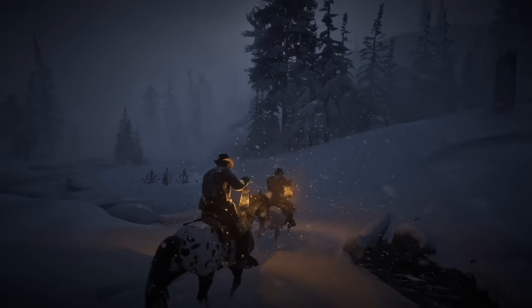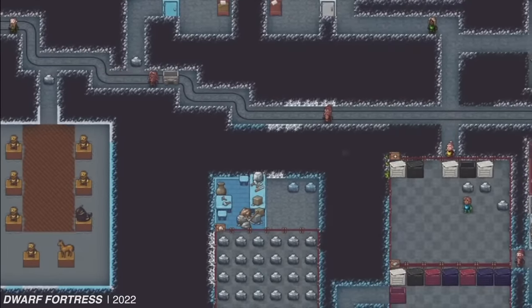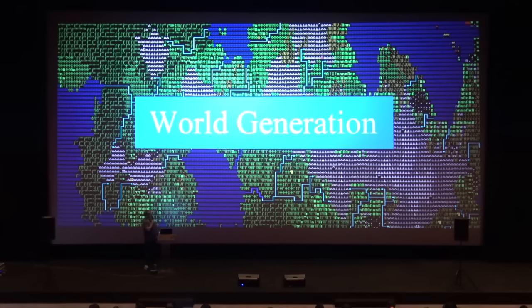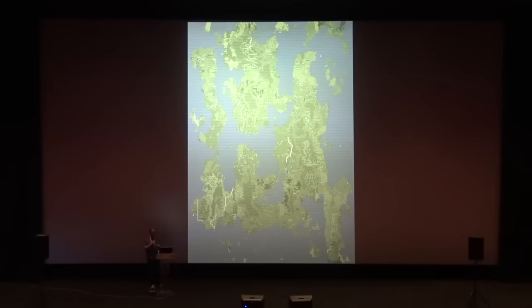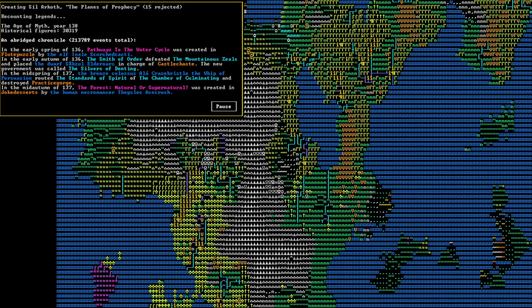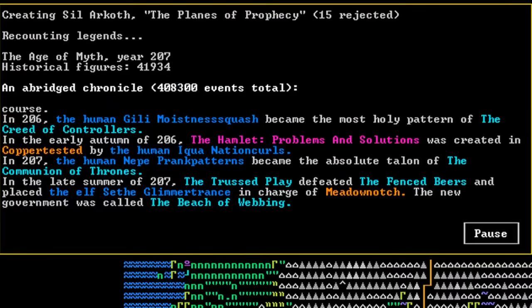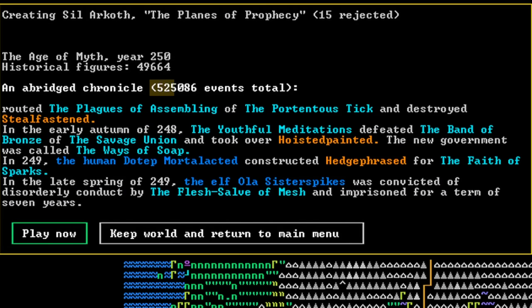If any game can help us answer that question, it has to be Dwarf Fortress, quite possibly the most labyrinthine and complicated title ever conceived. The product of almost 20 years of work by a pair of brothers, every time you press start the game generates a new world — calculating rainfall and mineral distribution and temperature and elevation and a hundred other things. You can watch thousands of years of simulated history flicker by, a timeline of events chronicling wars and treaties and betrayals and losses. The full history of my first game included 525,086 events, all before I started playing.